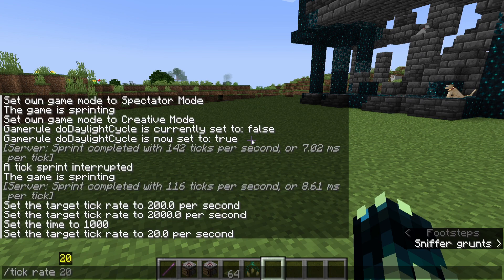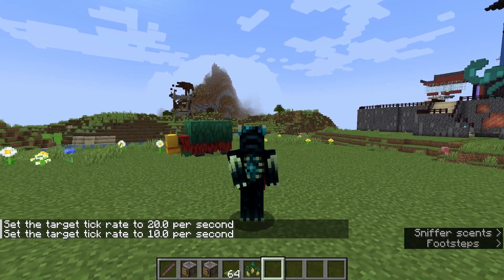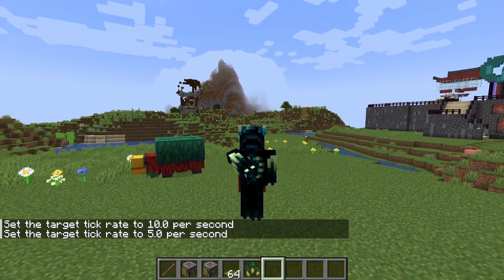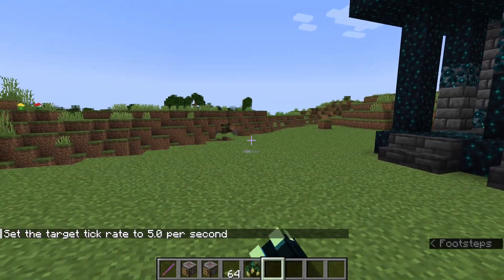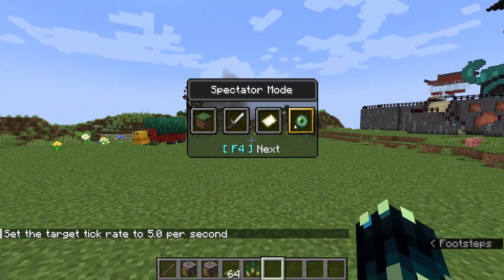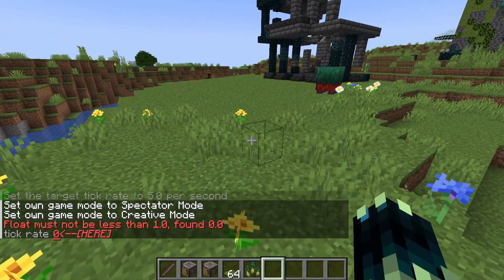Setting it to something like 10 — which is half the default — puts the game in slow motion, including the player. As you can see, I'm doing everything a lot slower. We can go even lower to 5, and as you can see I'm now a lot slower again. This can be used to make a slow-motion capture — if you want to have yourself sprinting at something but want it in slow motion, you can now do that. Everything within the world will also be in slow motion: the sniffer, the villagers, and all the farms.